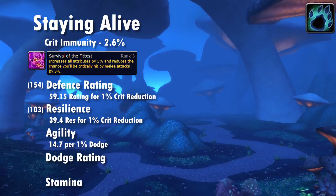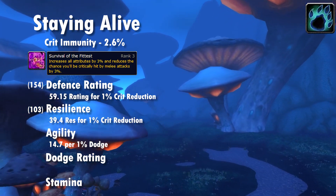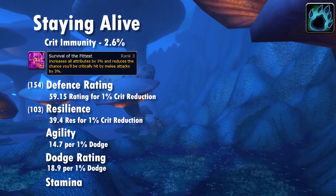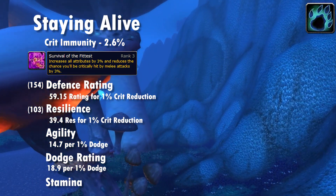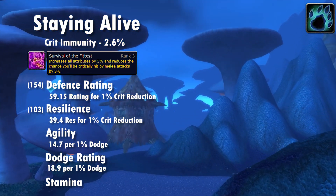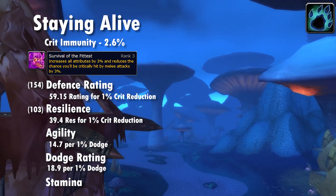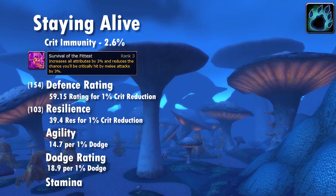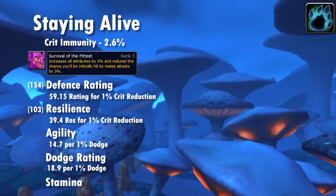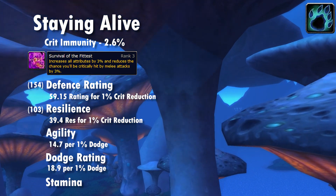The only cases where agility may not be top stat is on magic-heavy fights without much melee, but generally speaking agility is your top stat by a large margin for the majority of encounters. Dodge rating is similarly valuable on the defensive side, though slightly worse at 18.9 rating per one percent dodge; it has no impact on threat so you'd rather use agility for dodge. Stamina is the core stat that keeps us chonky — while its value per point isn't at the level of agility or defense, you want high stamina pieces for effective HP gains, and it gains value on magic damage encounters.